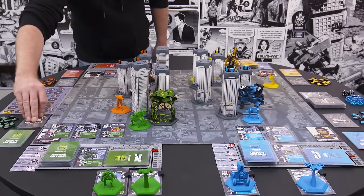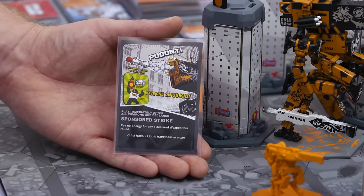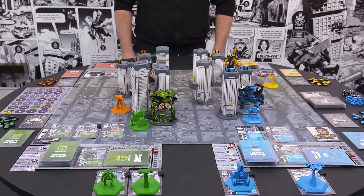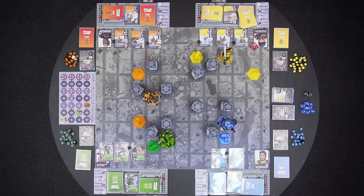Next is Green, who plays a sponsor card — a sponsored strike, which says: pay no energy for one declared weapons round. Green had two weapons which cost one energy to fire, so they used this sponsor card and don't pay the one energy. The sponsor card they used gets discarded. Orange has a lone wolf missile which costs one energy. Now we fight.